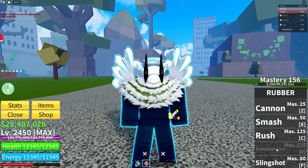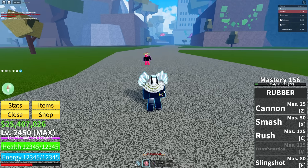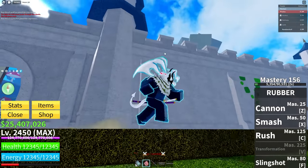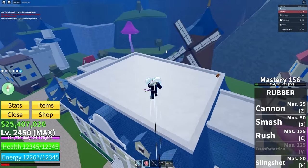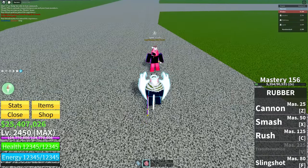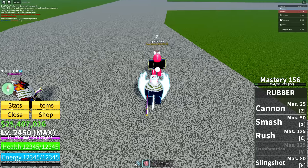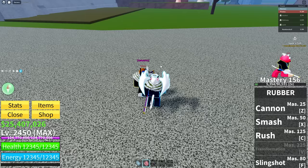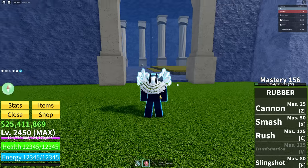There's still one very important ability - the transformation ability. I didn't think rubber had a transformation in Blox Fruits, so let's find out once we hit mastery 225. But first there's the slingshot - it's a mobility ability. He grabs something and slingshots himself off of it, which is pretty cool. We'll see everyone at mastery 225. Meanwhile off-camera Speck was asking to get the smash ability used on him again, and Rectway is getting dragged into getting tortured too.